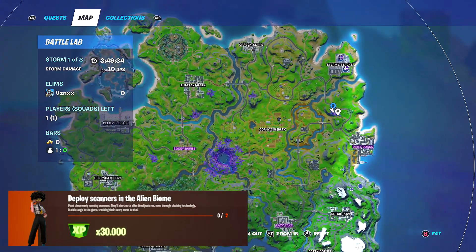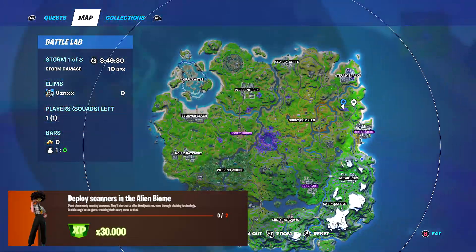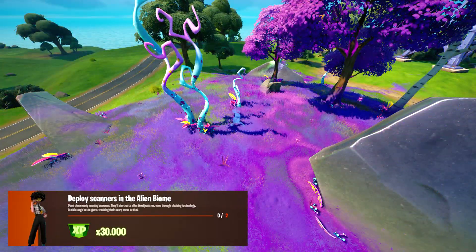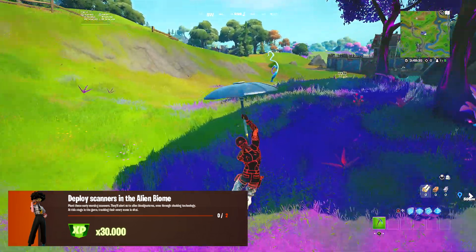The fifth scanner is going to be next to Dirty Docks and Steamy Stacks, in between those POIs. Here is the marker on the mini map — I'll leave it up on the screen for a few seconds so you know where to go — and here is the picture of that scanner.